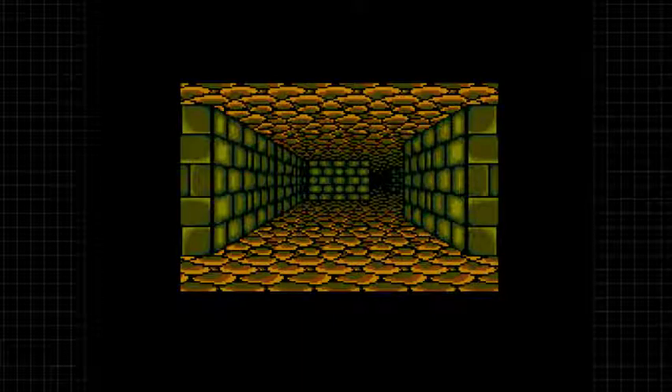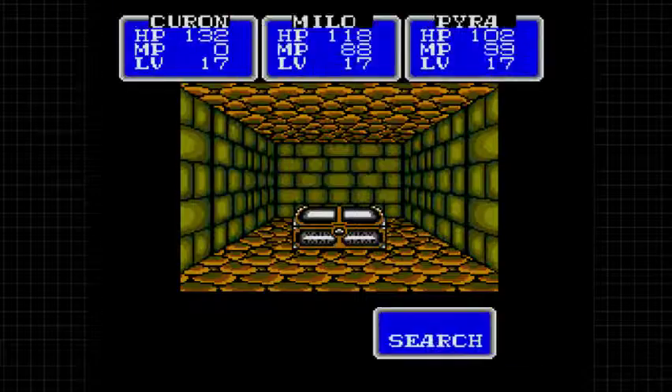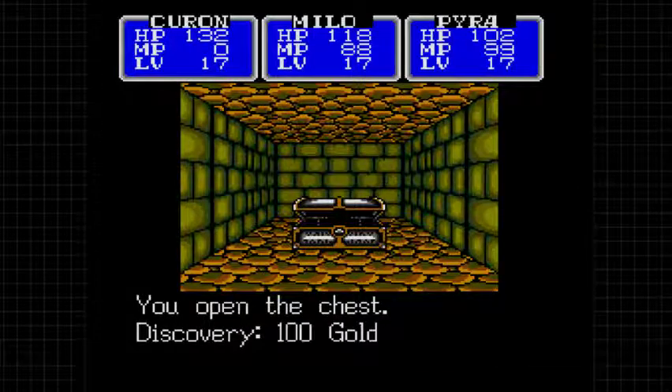That way leads to where we met the first Kaiser Crab and those pots of fire that led to a red wall we can't do anything with right now. This way leads to the Cave of Truth, which means we're going to be fighting some pretty beefy monsters in this particular section. 100 gold - I'll take it.